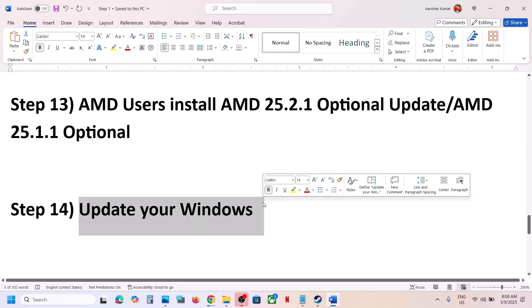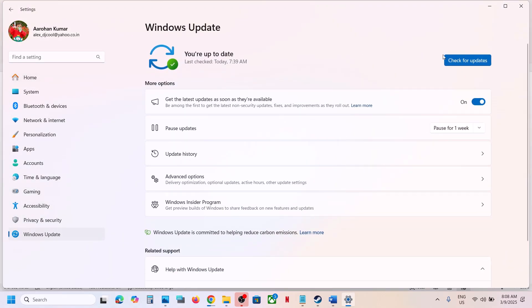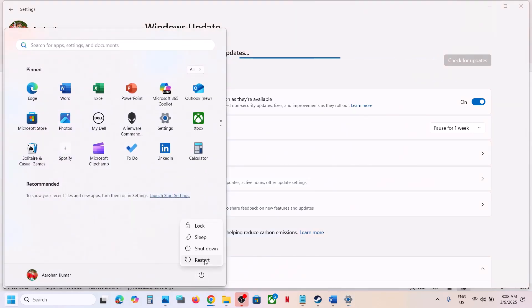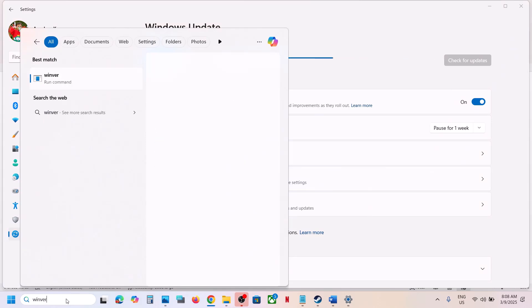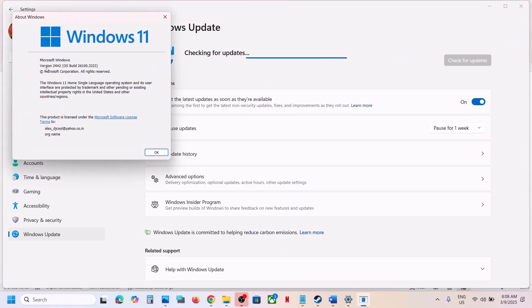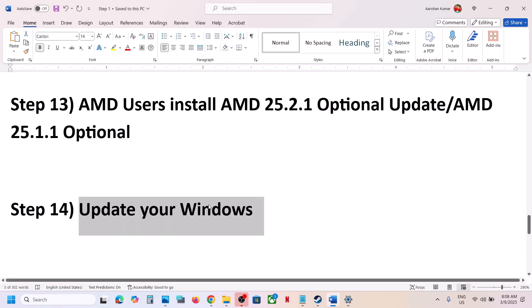The next step is to update Windows to the latest version — this is very important. Go to Windows Update (or Update and Security) in Windows Settings, then click Check for Updates. Once all updates are installed, restart your computer and launch the game. The current latest version is Windows 24H2, so update to version 24H2 and then launch the game.